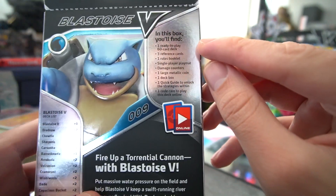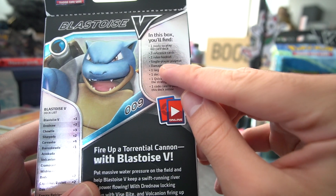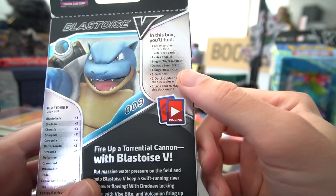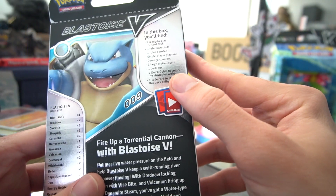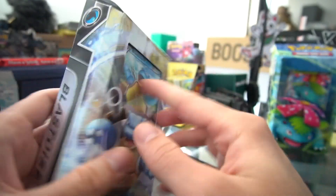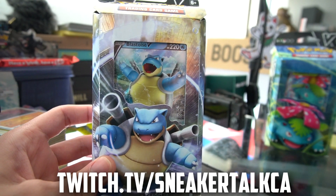Blastoise's number is 009 — shout out to my Kanto region gamers, my first genners. It also tells you what's inside: one ready-to-play 60-card deck, three reference cards, one rule booklet, single player playmat, damage counters, large metallic coin — is that going to be an actual metallic coin or a cheap plastic one? — a deck box which probably won't work once you put sleeves on these cards, a quick start guide, and one code card to play online.